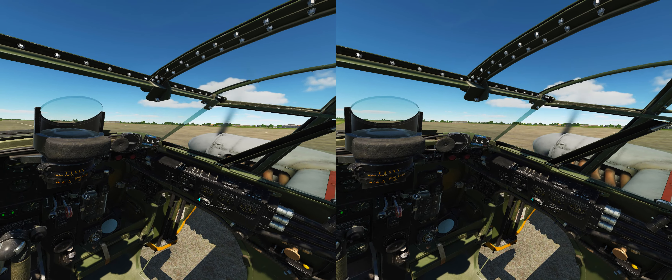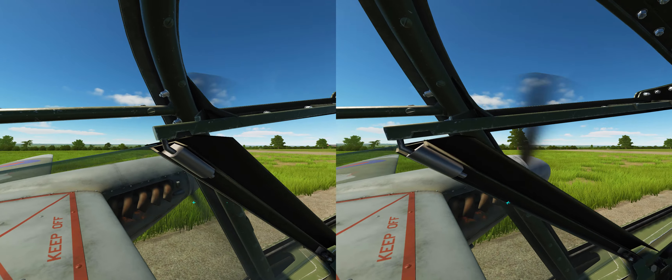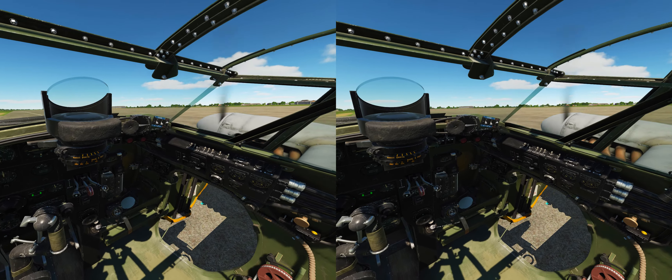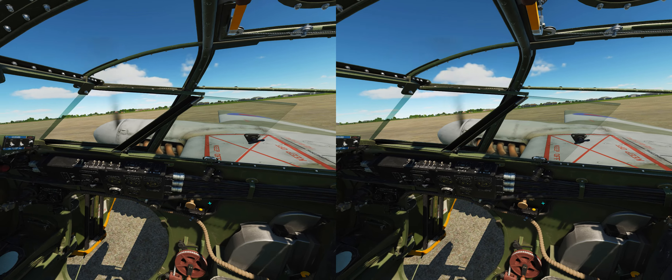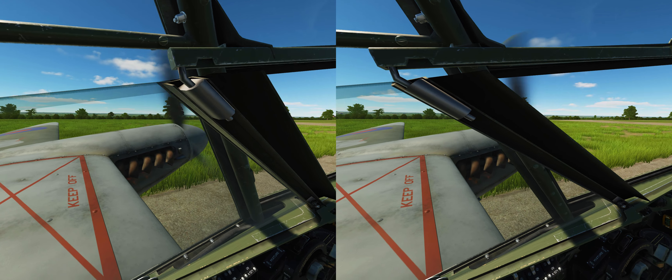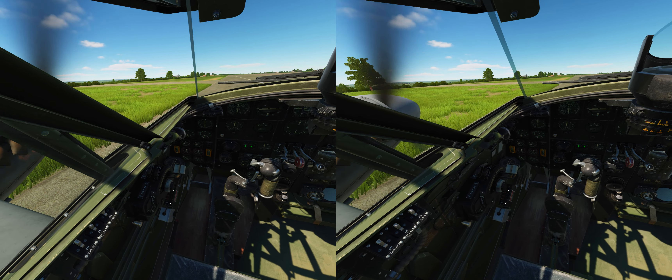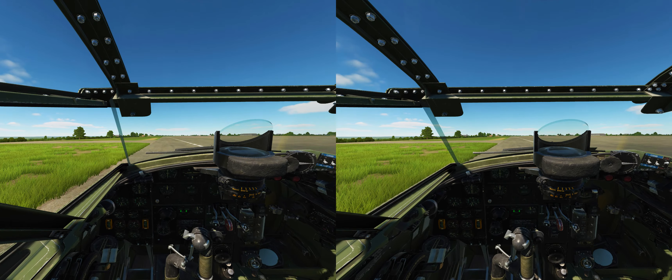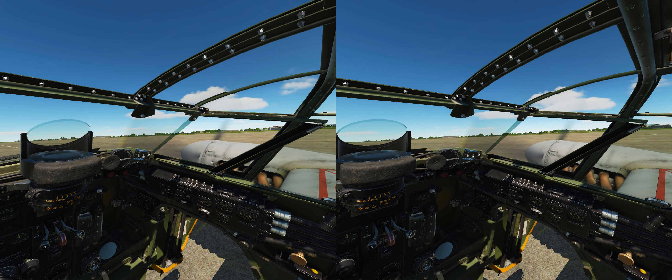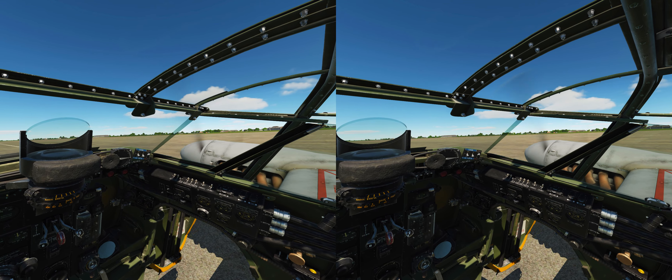Ladies and gentlemen, thank you so much for watching. I apologize for not doing much DCS content for the past year, but here is a first look and first impressions of the DCS de Havilland Mosquito Mark 6 fighter bomber. My first impressions: it's great, really good at ground attack, appears to have a solid flight model, and looks great inside with excellent textures. It's early access so it has some bugs and missing features, but yeah — hope to see you guys next time, take care and bye-bye.